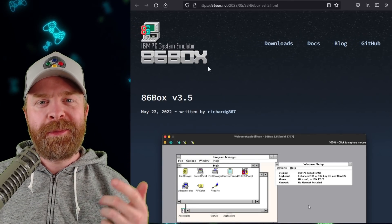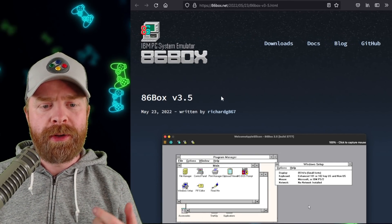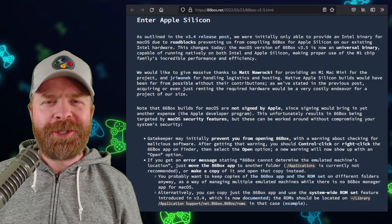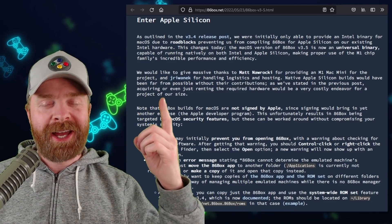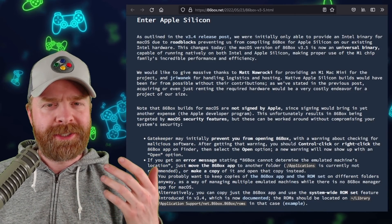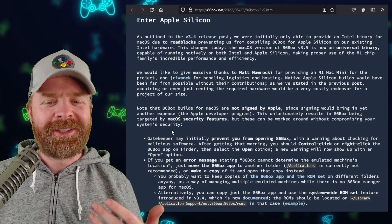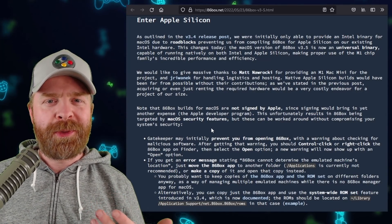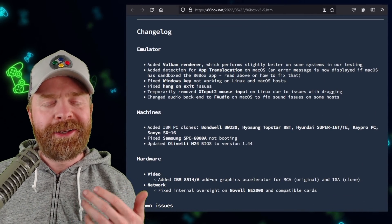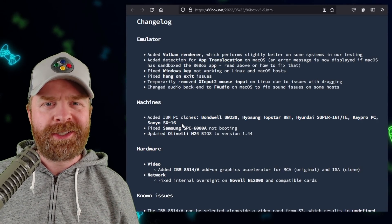Next up, we're talking about IBM PC emulation with 86Box. 86Box version 3.5 just released, and there are some major updates here. 86Box now supports Apple chips, although there is a bit of an issue — 86Box is not officially signed by Apple, so there is a workaround required to get it up and running. As always with Apple, nothing is simple and straightforward. On top of that, they have added a Vulkan renderer, a bunch of new PC clones, as well as a bunch of bug fixes.